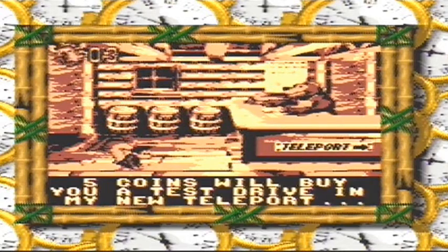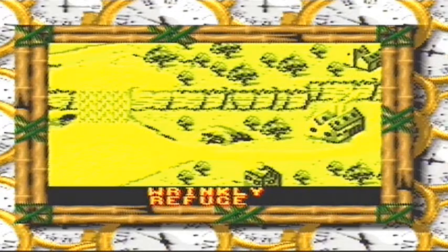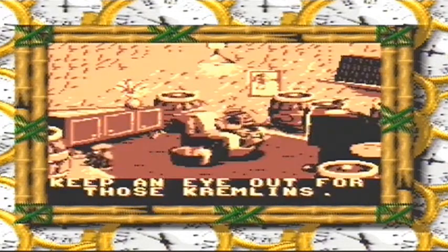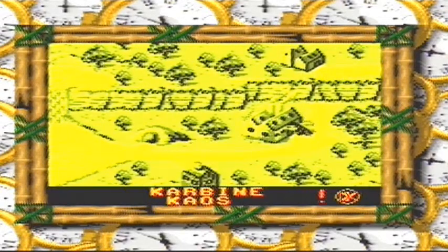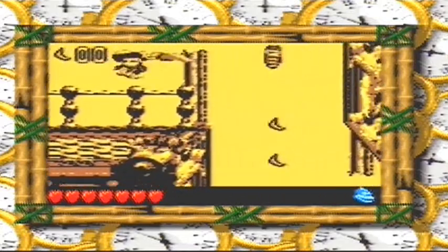Rare only brought back one Kong family member to help Dixie and Kiddie, and that is Wrinkly Kong. Wrinkly Kong is on the map screen and has a save cave in every world where Dixie and Kiddie can save their current progress for free this time round.